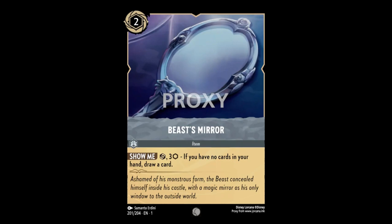Let's have a look at Beast Mirror, a 2-cost inkable item with the ability Show Me: Exert and pay 3. If you have no cards in your hand, draw a card.